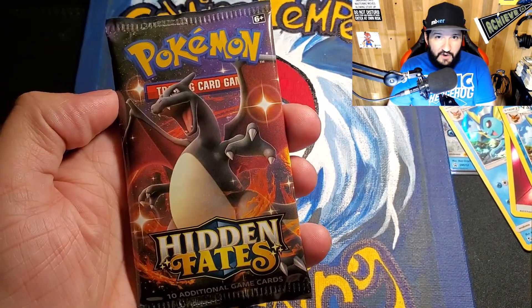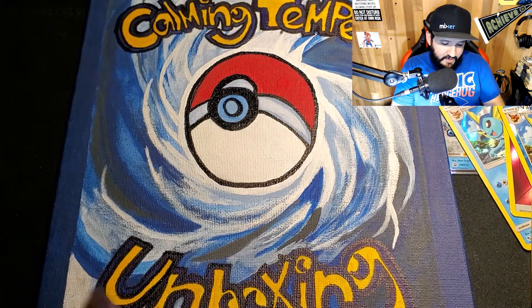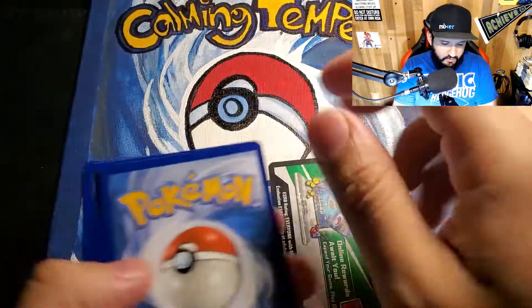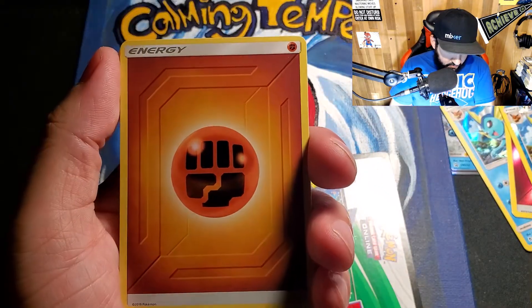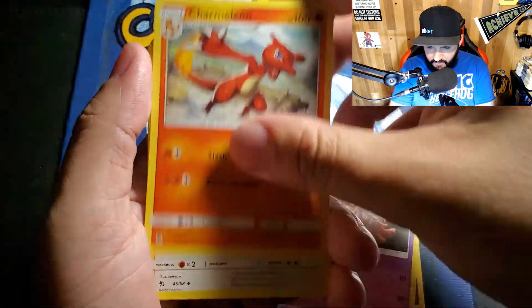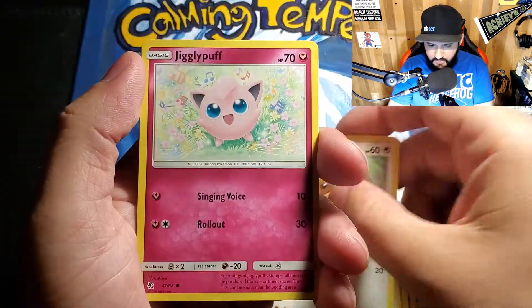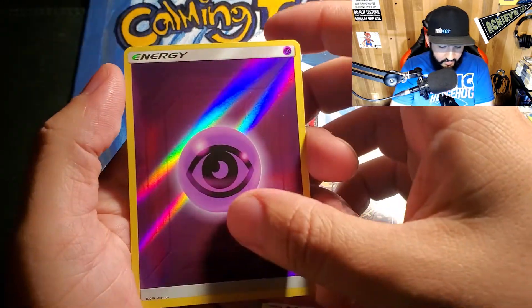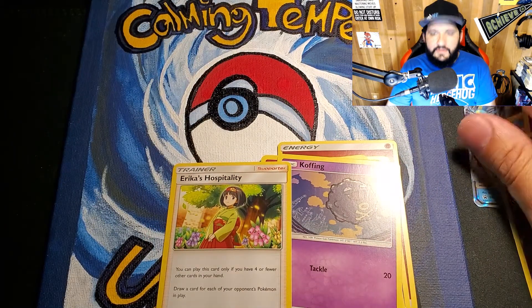Last pack — so far this box has been pretty dull. Can the Charizard pack save me? Let's find out. There's the code card, and here we go. Just noticed that Jynx card seemed a little oddly colored compared to the rest, but maybe I'm just being weird. Last pack — come on, let's hit it hard. We got another hollow energy — I can't believe I got another one.